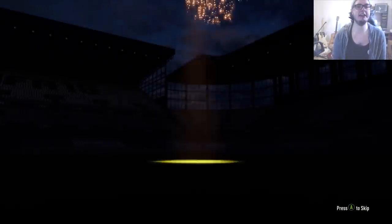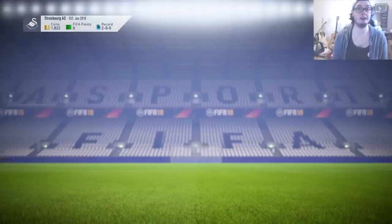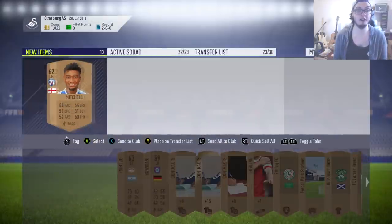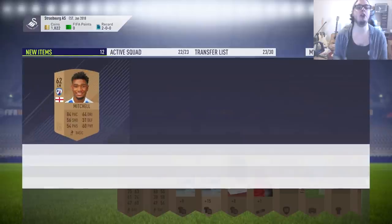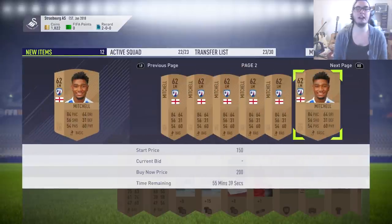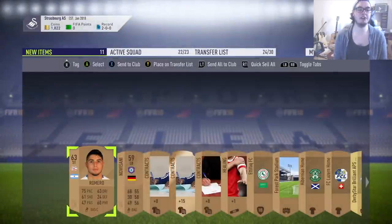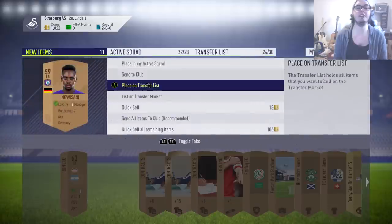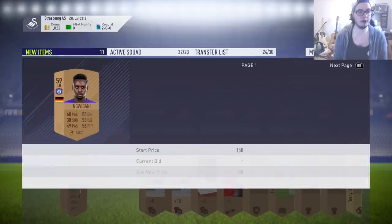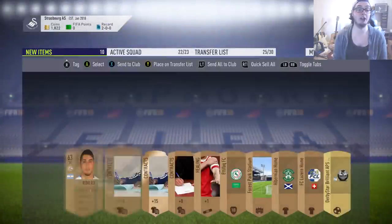We are going to need to unlock the transfer slots in a second because we are quickly running out. If you guys don't have the coins or catalogue to unlock these slots, then just make sure you're not listing players that are flooding the market for 200 coins - store these in the club instead. For example, this guy - chances are he's not going to sell. Store him to your club and instead list the ones that are more likely to sell. The Bundesliga 2 left back - again, he's not going to sell, that's another example of a player you'd pop into your club.